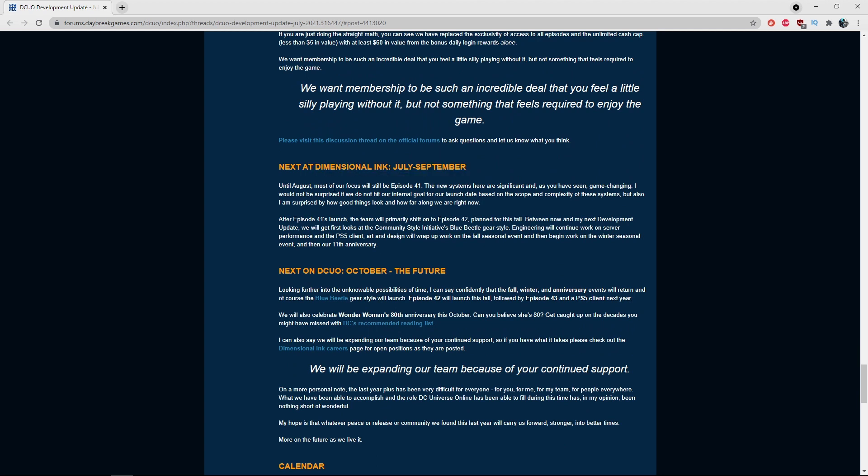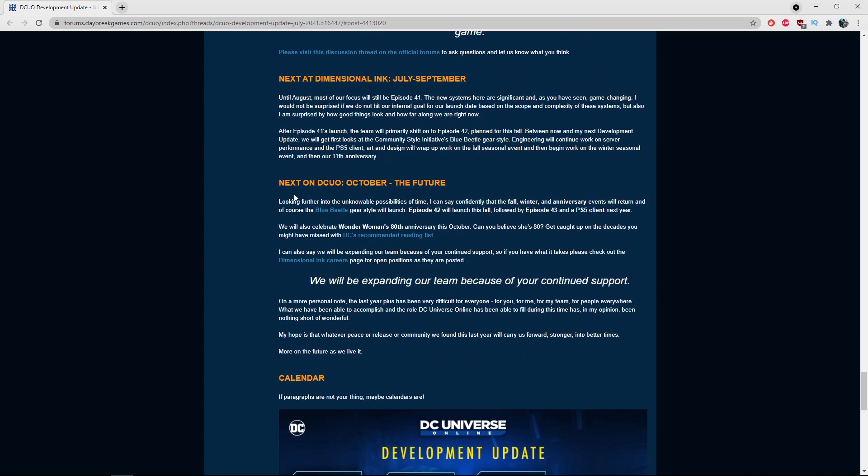On the episode roadmap: Episode 41, Dimensional Ink, is coming in August. Episode 42 will return to a regular episode format and come in the fall. We're also getting first looks at a community style and the Blue Beetle style. Upcoming in October there's the Blue Beetle style drop and Wonder Woman's 80th anniversary celebration.